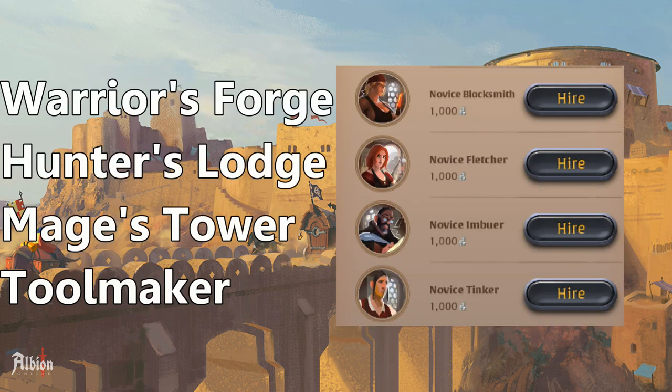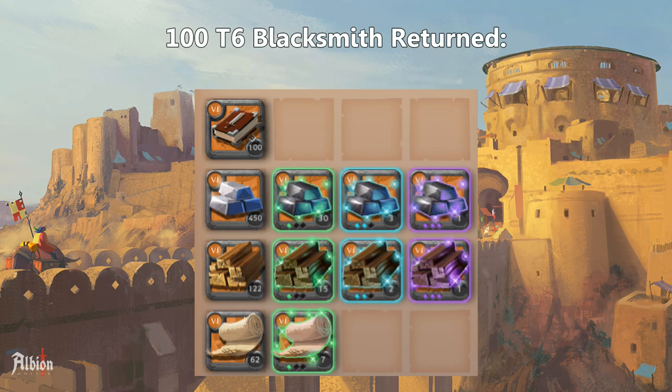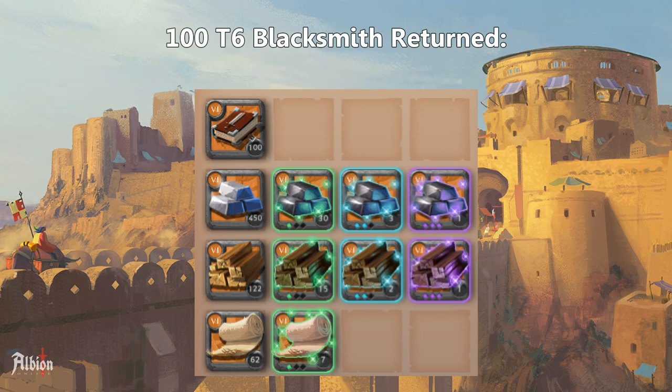Crafting laborers give back refined resources in different quantities depending on profession. Blacksmiths mostly bars, Fletchers mostly leather, Imbuers mostly cloth, and Tinkers mostly planks. As an example, I'm showing you what 100 tier 6 blacksmiths return to me every day. By the way, gathering laborers provide more value and resources, which accounts for the additional risk you take going out in the open world instead of being in the city and just crafting.